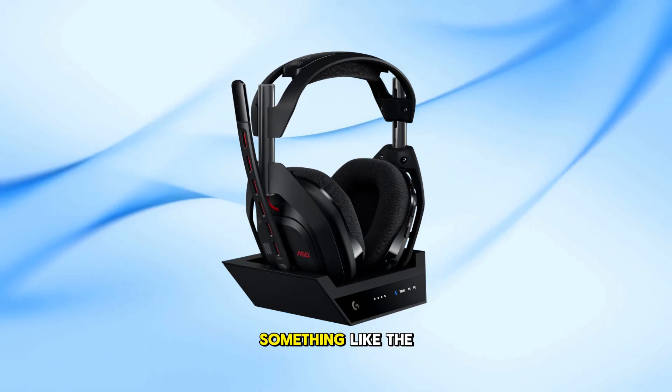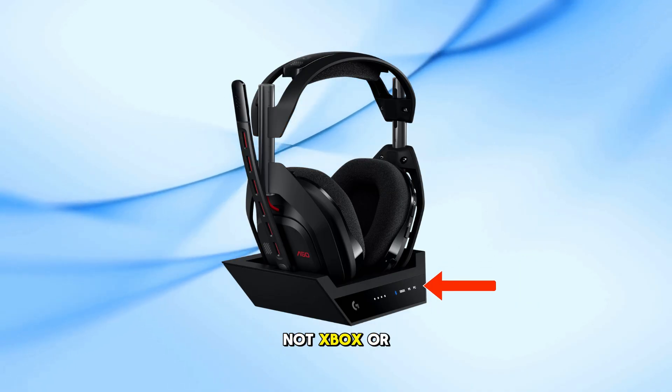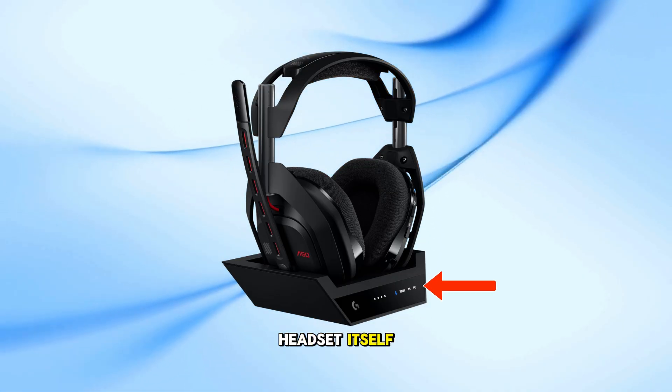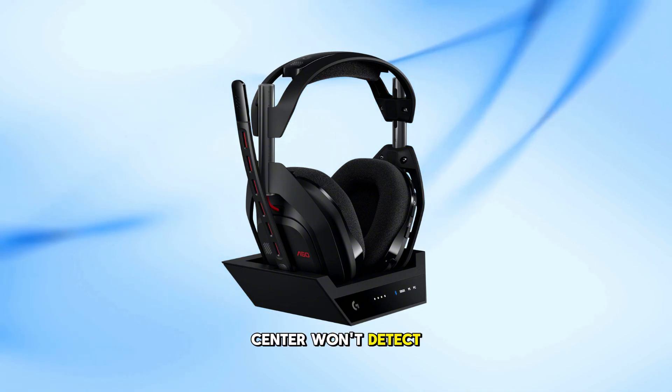If you're using something like the A50 headset, make sure it's in PC mode, not Xbox or PlayStation mode. Look for a physical switch or mode button, usually on the base station or headset itself. If it's not set to PC mode, the Astro Command Center won't detect it.